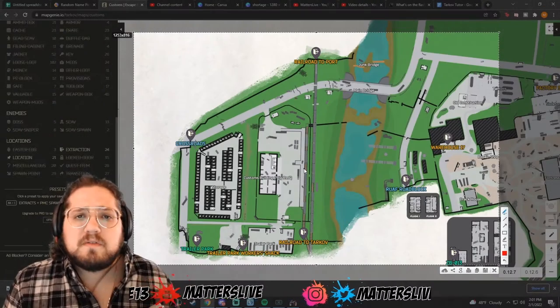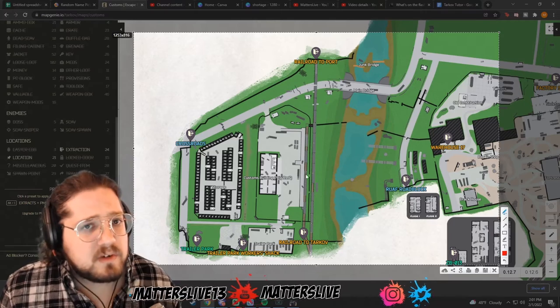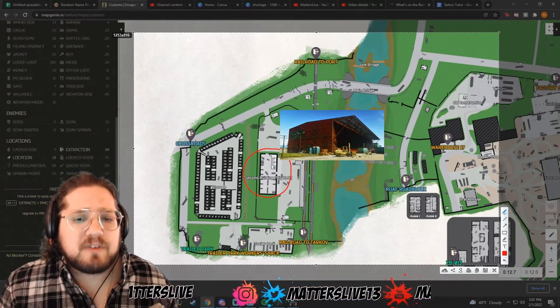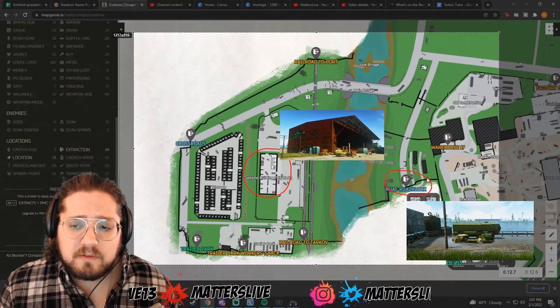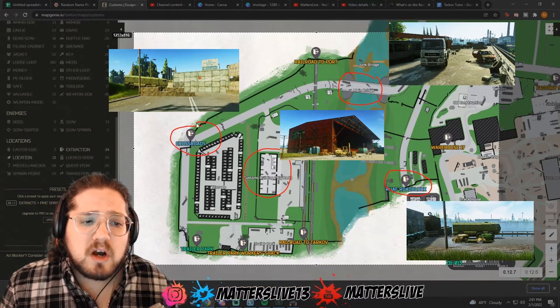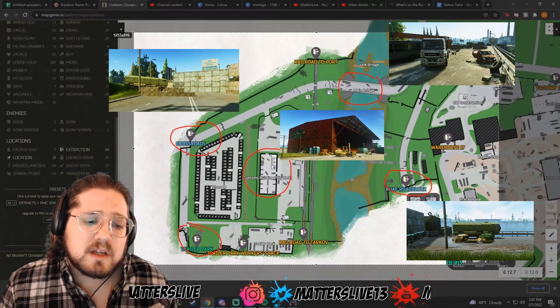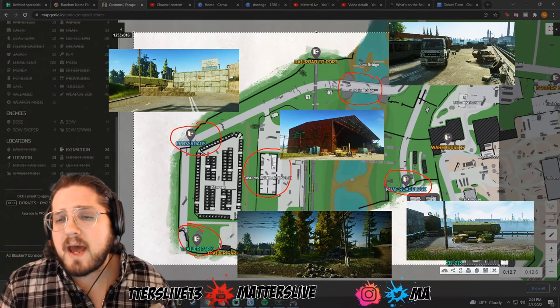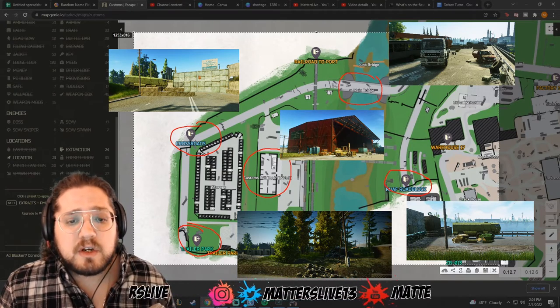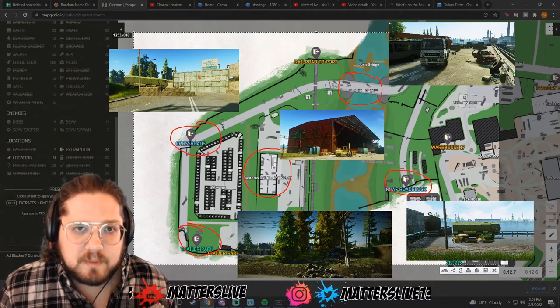For the first part of this quest, you need to make your way over to the big red building, which is located right here. For quick reference: this is the RUAF roadblock, this is the main bridge, this is Crossroads extract, and this is Trailer Park extract. So depending on where you spawn on the map, you need to make your way over here. Or if you spawn over here, then you need to just go straight to Big Red right off the bat.